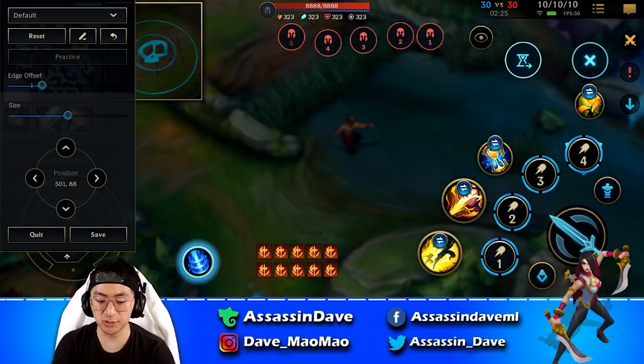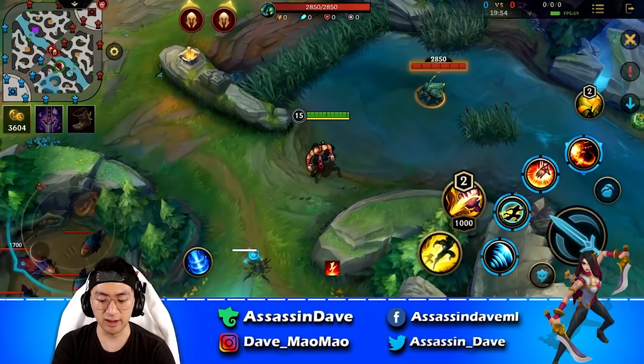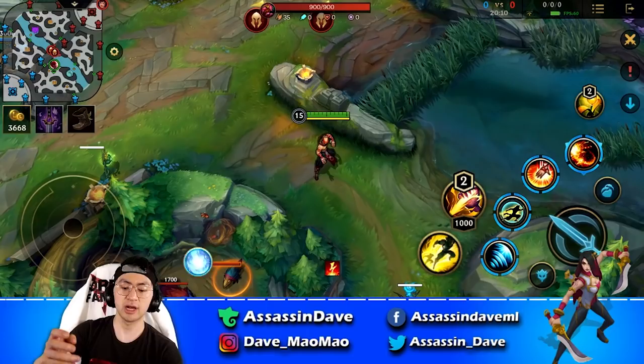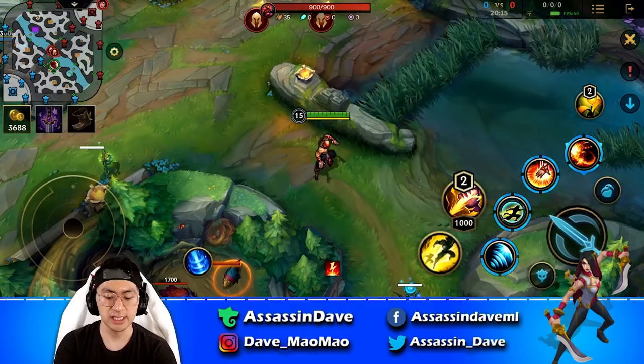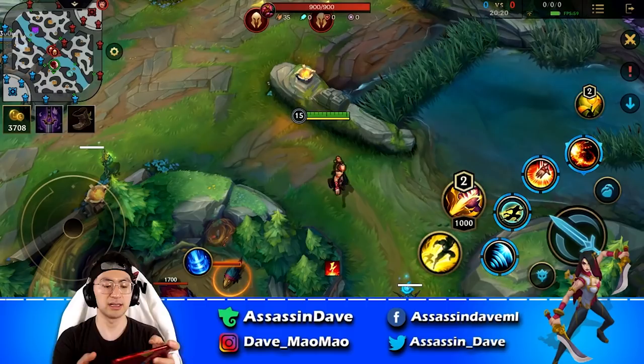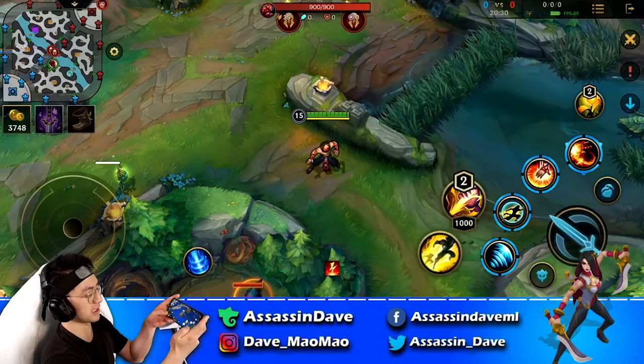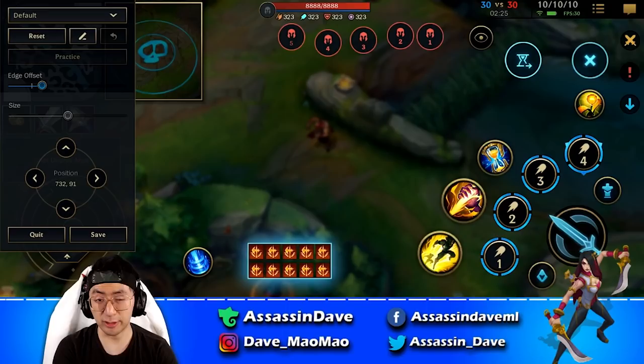Move the recall/teleport button a little closer to your movement wheel. When you're done moving and want to recall, you can just extend your thumb slightly to tap the recall button — it should be within natural reach. If it's too far, you have to drag your left thumb awkwardly. Keep it close but not too close — just within the natural extension of your thumb.